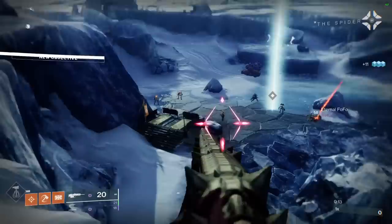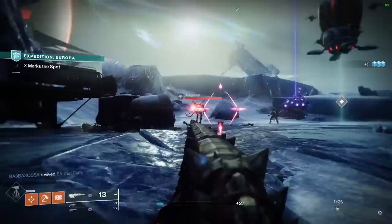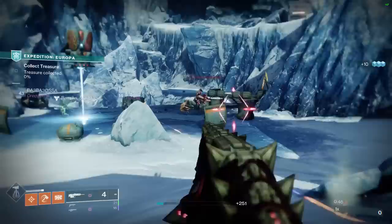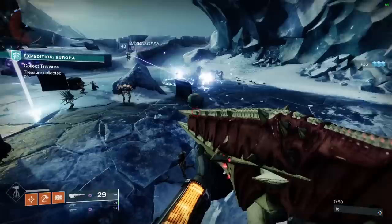Today we're taking a look at the brand new King's Fall raid scout rifle, the Doom of Chelchis. A couple of days ago I made a video on the King's Fall raid hand cannon — that thing blew my mind. I think it is the new best-in-slot PvE hand cannon, but the hits keep coming with the King's Fall loot because the Doom of Chelchis I think is the best PvE scout rifle in the entire game as well.